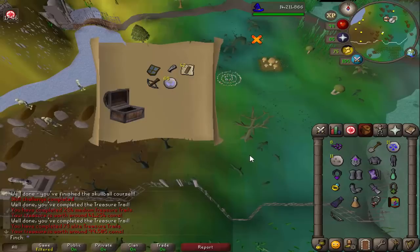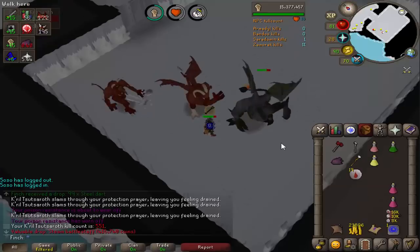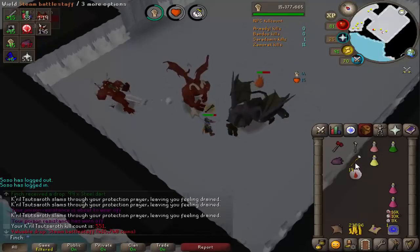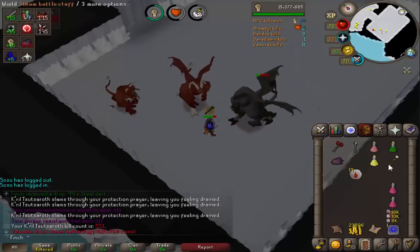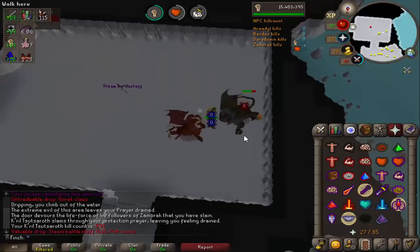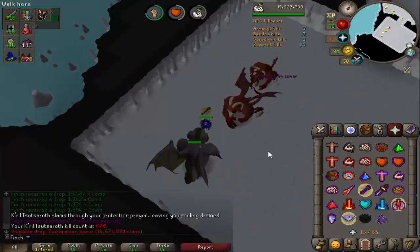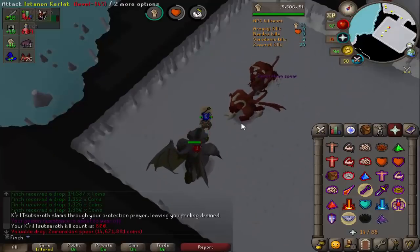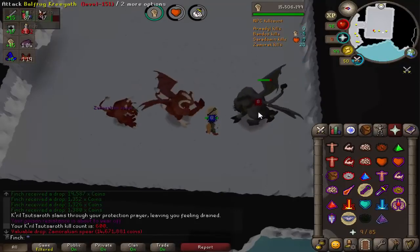Back at Zamorak, I've got a task of 200 greater demons and picked up yet another steam battlestaff — I've genuinely lost count of how many I've had. I think that might be number 6. Hoping for the hilt. And that is my 7th steam battlestaff overall — pretty ridiculous. That is also kill number 600, and that's another Zamorak spear, which might be number 6 or 7 as well.